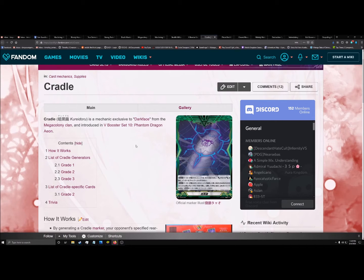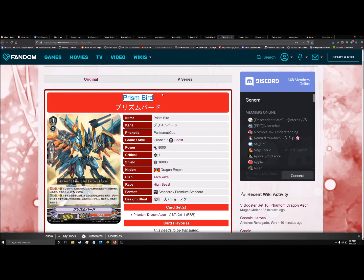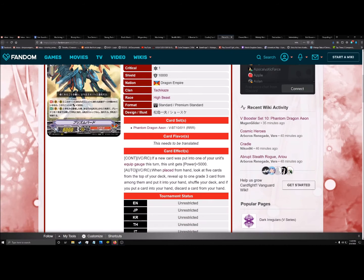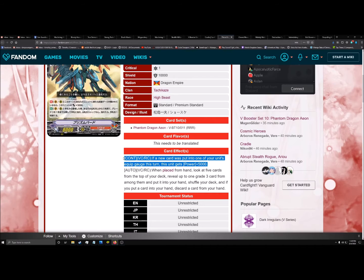Let's move on to the card that's not revealed yet, but we know what it does: Little Dorcas — whose name is Prism Bird for some weird reason in this set. Its skill is: when placed from hand, look at five cards from the top of your deck, reveal up to one Grade 3 from among them, add it to your hand, shuffle your deck. If you put a card into your hand, discard a card from your hand. We already know Little Dorcas is going to be Grade 1, 8,000 power, with this skill. Its other skill is most likely going to be: if your opponent has a cradle unit on the field, plus 5,000 power.